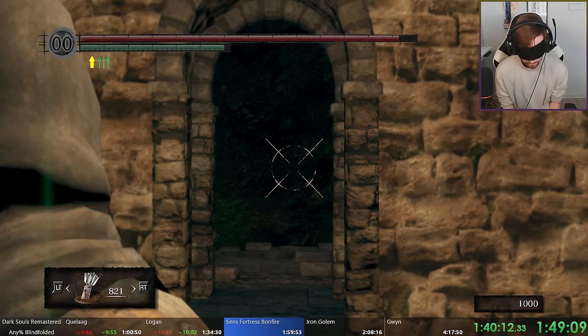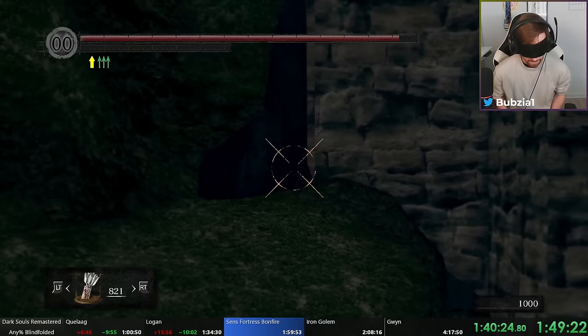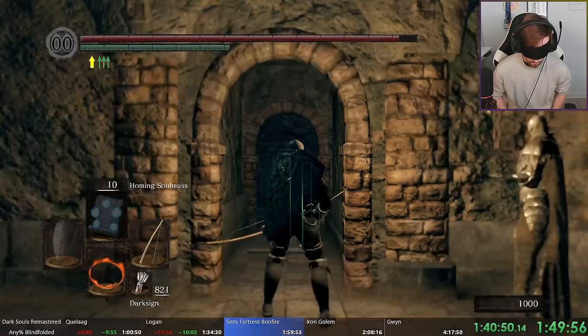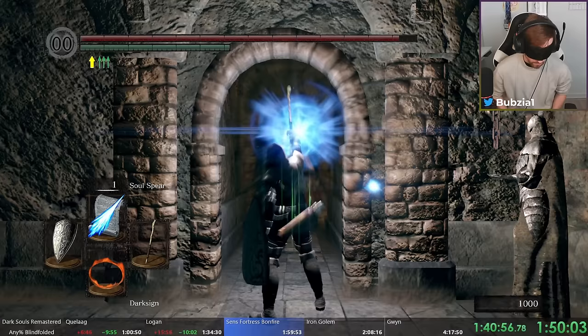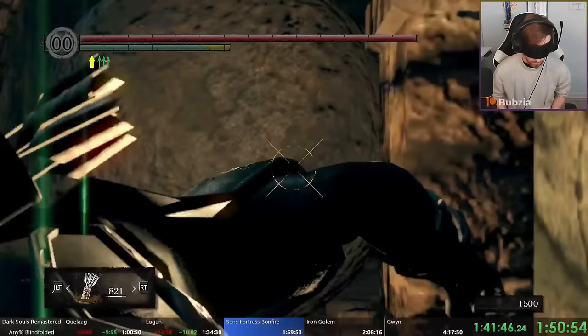Now I walk back with the same movement to where we freed Logan and do the rest of Sen's Fortress. I bait this enemy, let him hit, and continue with rolls — need to be faster because the ball is coming back. I roll very quickly and enter the fog gate, then quit out because three enemies are running after me. Very fast movement needed because an enemy aggro spawns behind this wall. I cast Homing Soul Mass and then mash Soul Spear to kill this guy without changing my angle. The Homing Soul Mass lets you kill enemies without locking on and without being close — combine it with bow movement and it's very very strong.